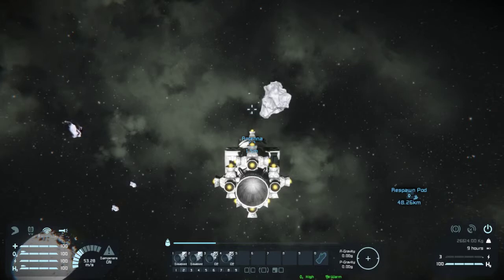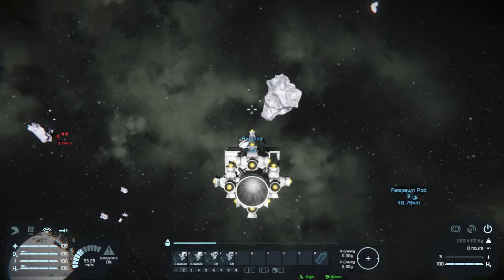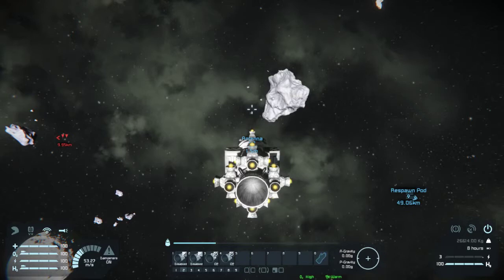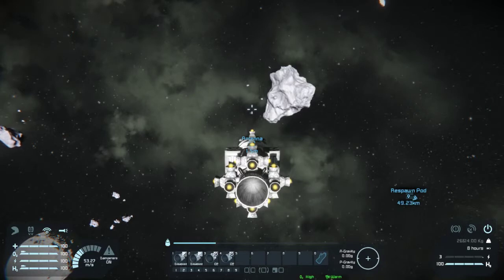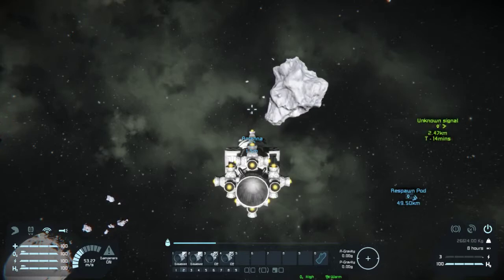It would be bad if drones got too close because we are not armed - the only thing we've got is our personal assault rifle and we'd have to jump out to use that. We do still have a survival kit down at the base so this wouldn't be the end of the playthrough if we did get killed and our ship blown up. But with our antenna range turned down like it is they'd have to be pretty close to even notice we're here and change course to harass us. We've got one now that's 10 kilometers and getting further away. It depends on what kind of drone it is whether it despawns at 10 or 15 or 20 kilometers.